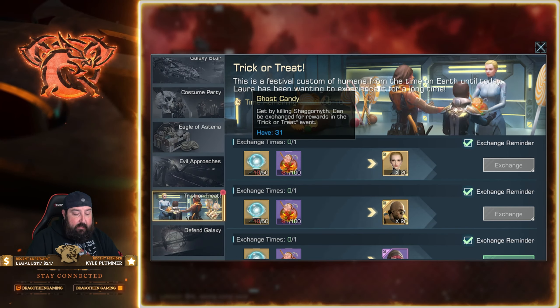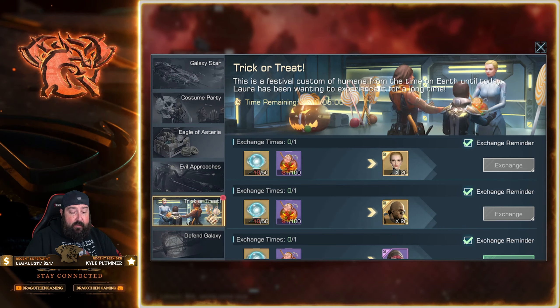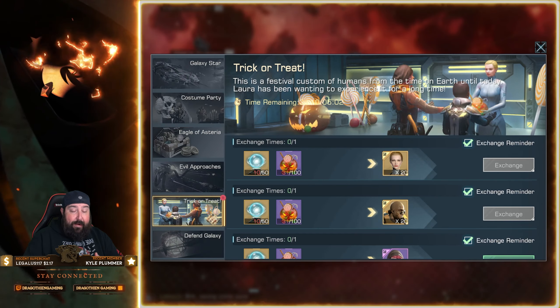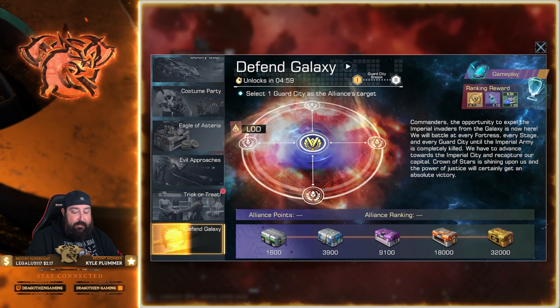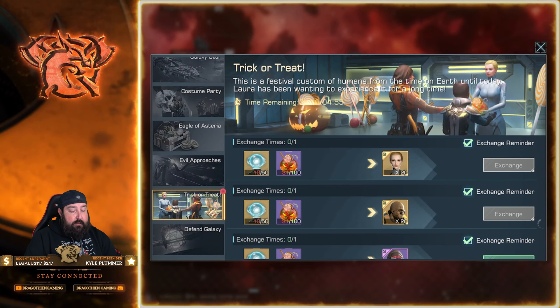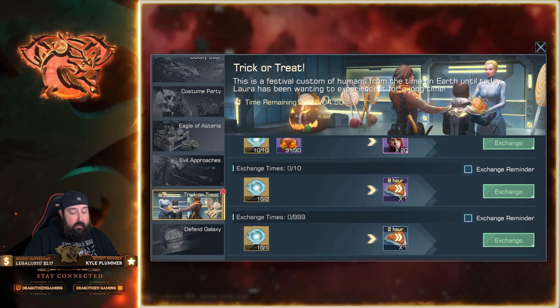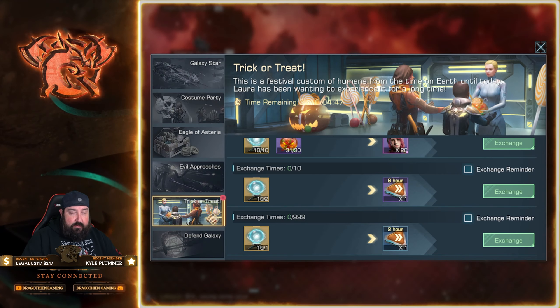Looking at the Trick-or-Treat event, I'm short 40 crystal balls and about 70 ghost candies to get Laura. We've got three days left in the event. You want to continue doing pirates and continue doing rallies on the special summons for this event to get everything you need.